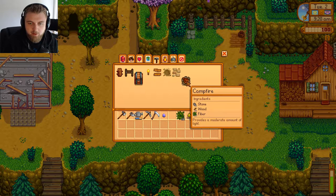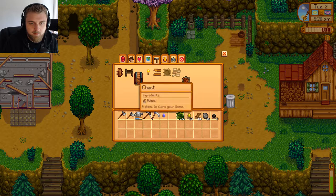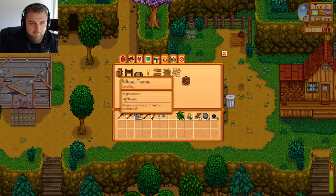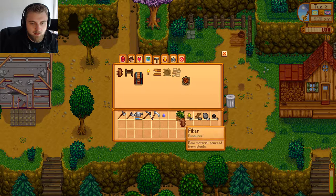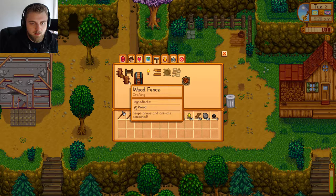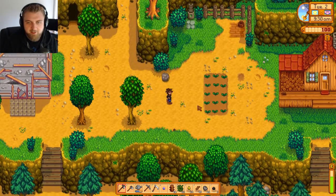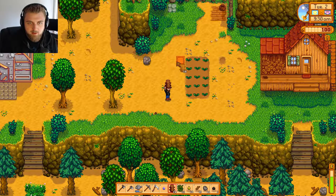Campfire gives a moderate amount of light. How much wood have we got? 81 wood. I wonder if we should put a fence up. Let's make 16 fence and put it around this area.